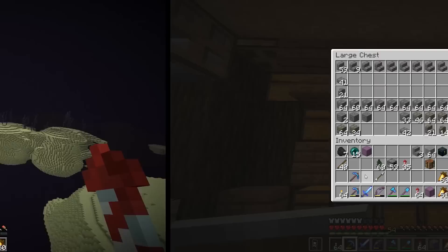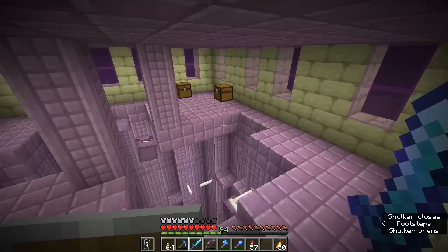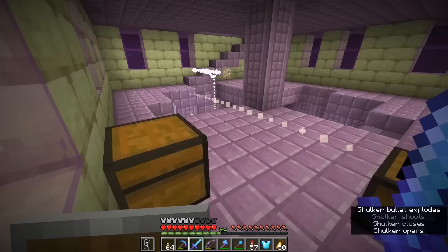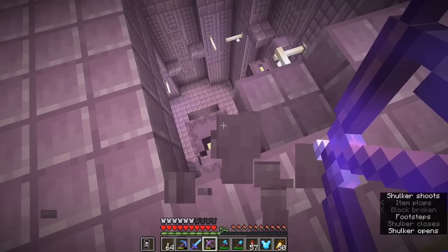Exploring the end and finding new end cities to raid has become more and more difficult, because I've explored a lot of the area around the central island and those end cities which remain are few and far between. Also, they look like there's not a whole lot going on inside them. We got a few diamonds out of that — not bad for the first new episode of the year. We actually got the same loot in both chests that time. I'll take it, and I'll take the chests as well. Looks like we have a couple of shulkers in this tower that I can dispatch.